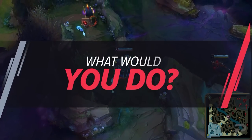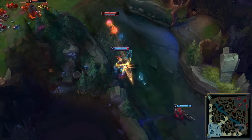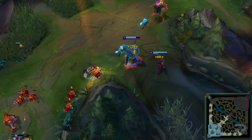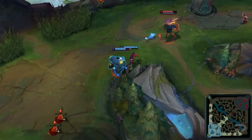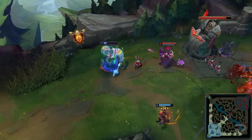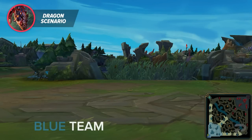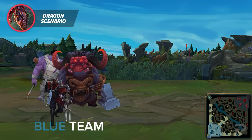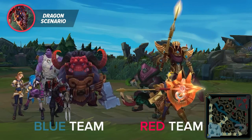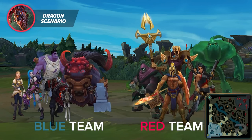Pulling back into the video, let's take a look at a scenario to test both your map awareness and macro knowledge together. With these scenarios, we'll be giving you some basic information, a picture of the current state of the map through the minimap, and eventually the answer. Scenario 1: who should fight for Dragon and why? Team 1 has Ornn top, Mundo jungle, Zed mid, Jinx ADC, and Lux support. Team 2 has Jax top, Pantheon jungle, Azir mid, Samira ADC, and Zac support. Let's take a look at a common scenario when it comes to Dragon and overall objective control. Both teams here have even gold spread across their team and are on similar item spikes.